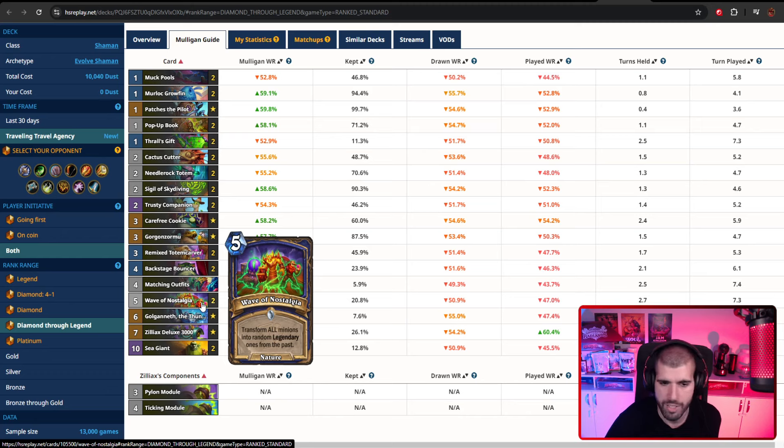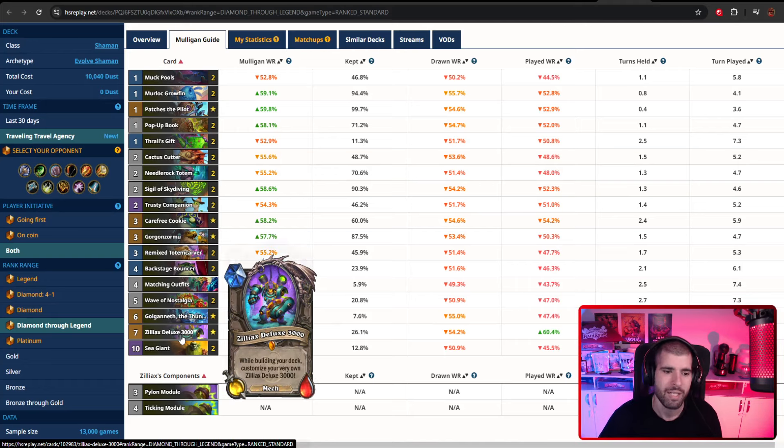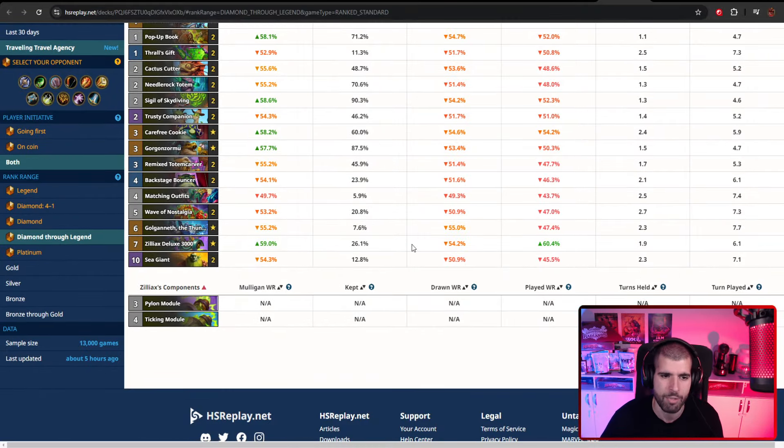Wave of Nostalgia - you want to be using this when you have a lot more minions than the opponent, because they're going to be the first ones able to attack with those, so be careful. Galganeth is pretty nice; he also enables you to play a discount spell on the first spell you cast each turn. Just don't get baited into coining him and expecting a free spell - the coin was your free spell. You want it for the free damage AOE and sometimes for the 20 damage, especially against Pirate Demon Hunter. Zilliax is the white buffer kind with the plus-one minus-one, and a couple of Sea Giants which you usually drop pretty easily.